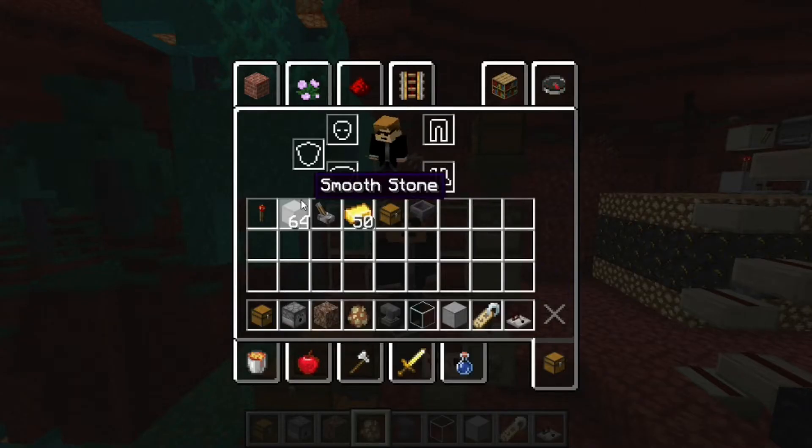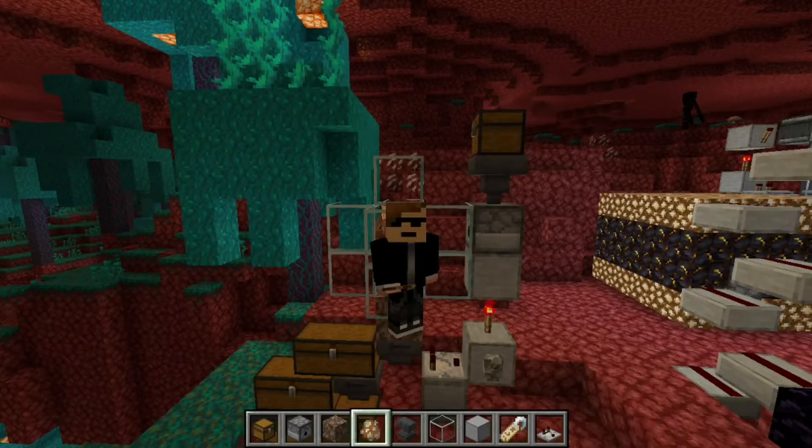Now, everything you need is in my inventory. Of course, you need some temporary blocks and also you need the gold ingots to start the farm and to also lure the piglins into the farm. So let's get started.